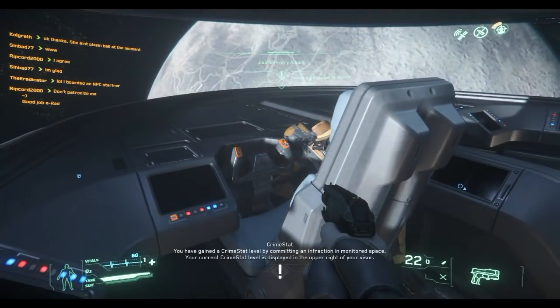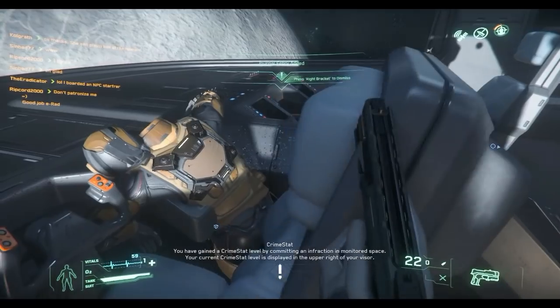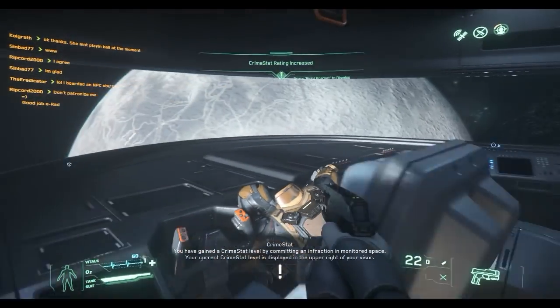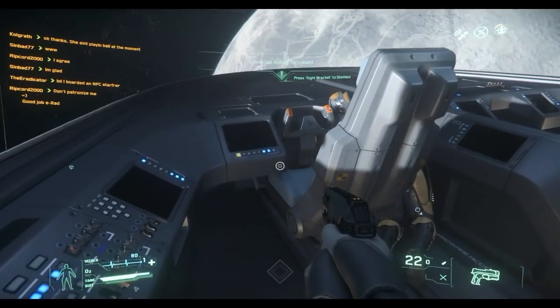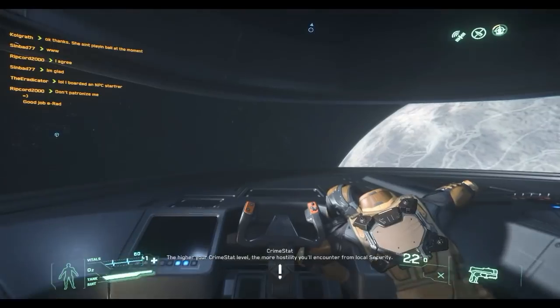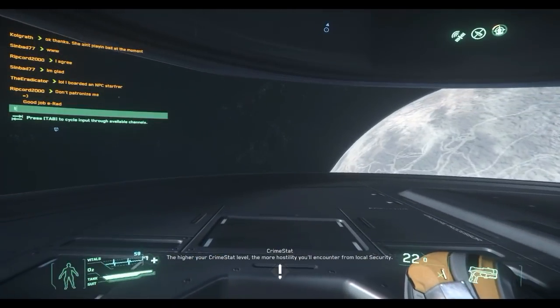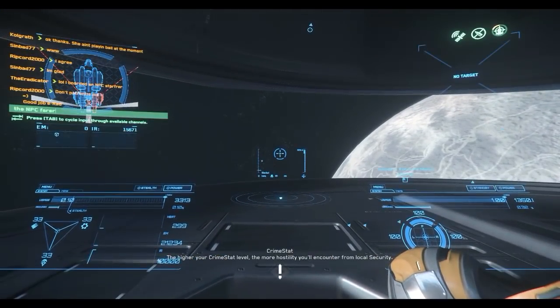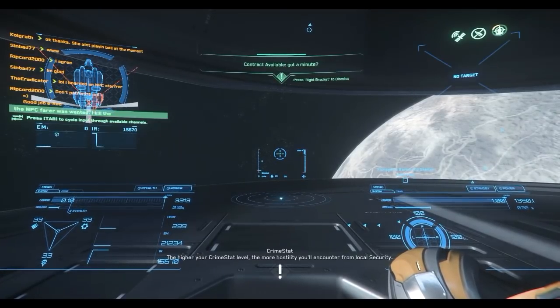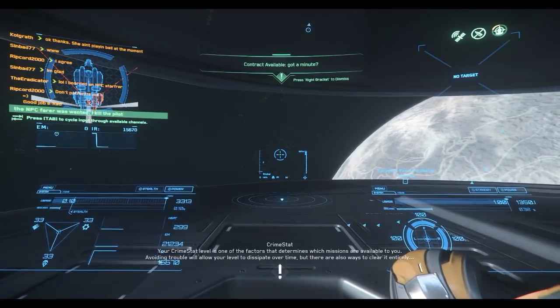Hey, get out of here! Nice little armor by the way. Wait — how come I got a crime stat? This is supposed to be a wanted NPC. Why do I have a crime stat for killing a criminal? That's BS, as Chris Roberts would say.